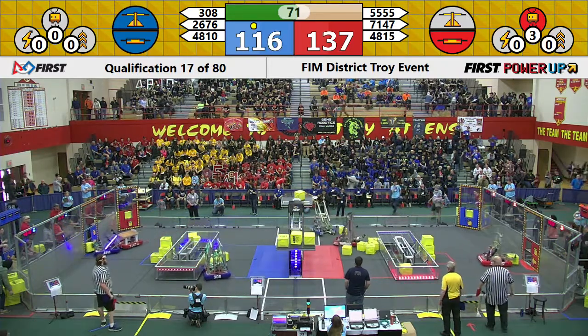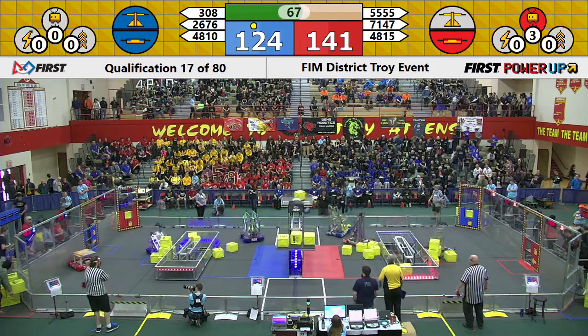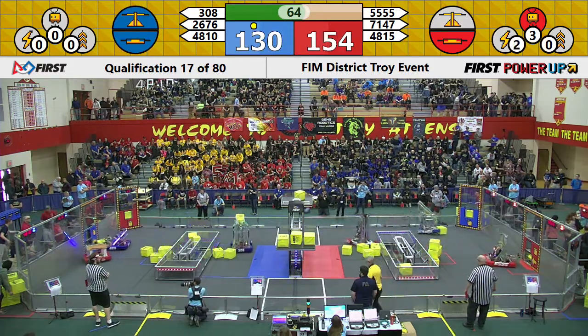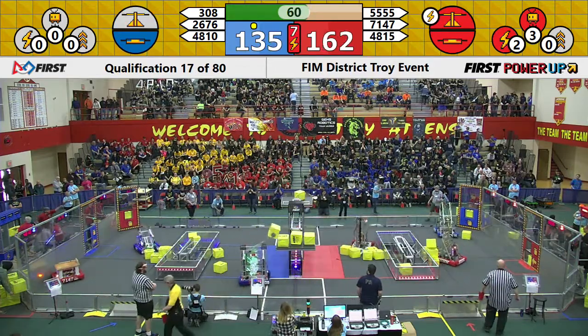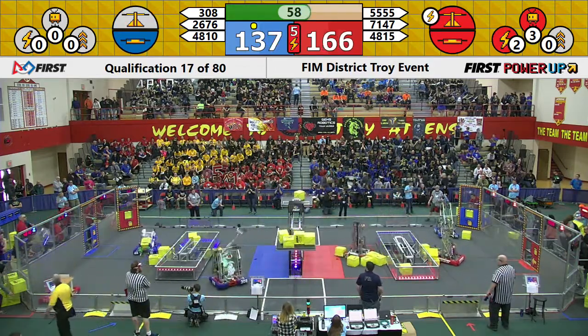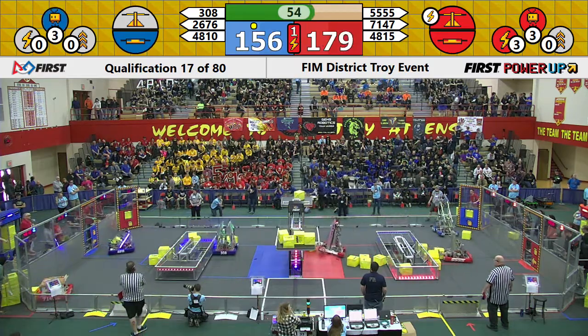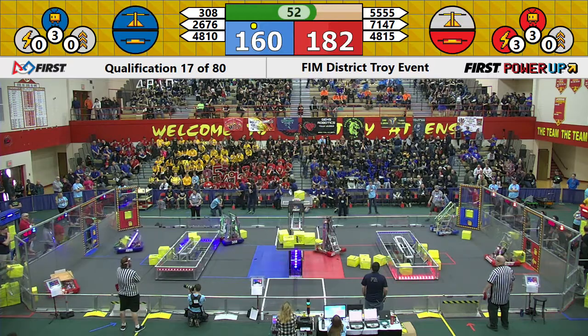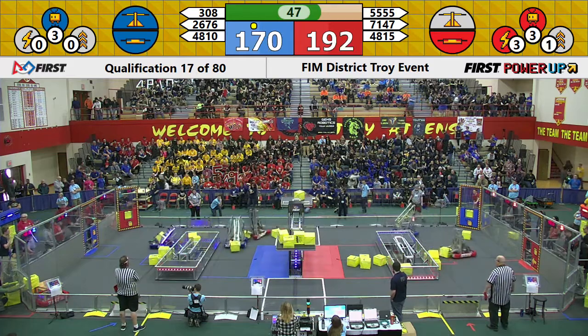Looks like it's a deciding factor, and it looks like we have some power-ups being played by red alliance. 3-0-8 grabs a power cube over on blue side, looks like they're running across getting it on their scale. 26-76 looks like they're struggling a little bit. Power cube over there — 48-15 grabbing a power cube down at center field, looks like they're going to try to move past 3-0-8.